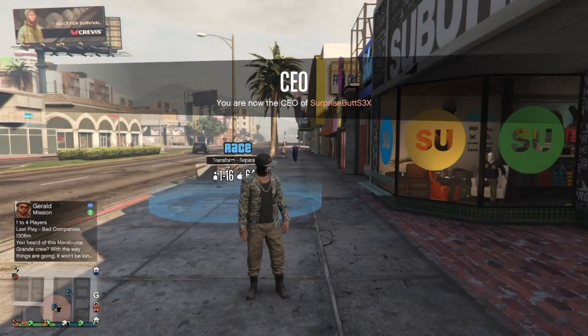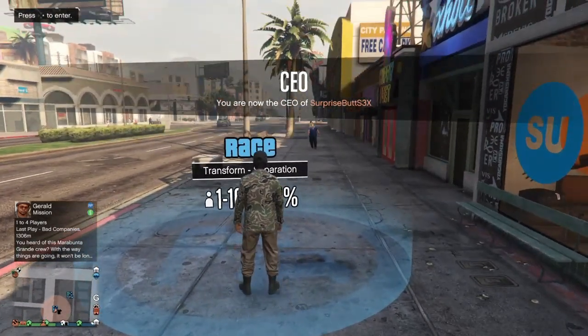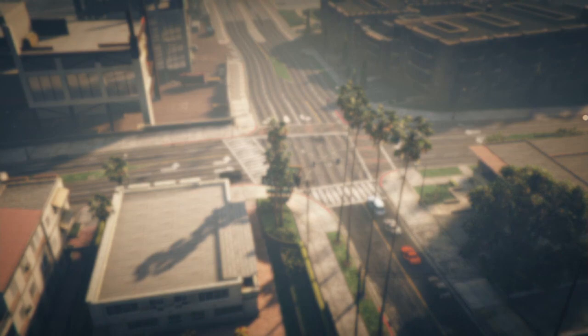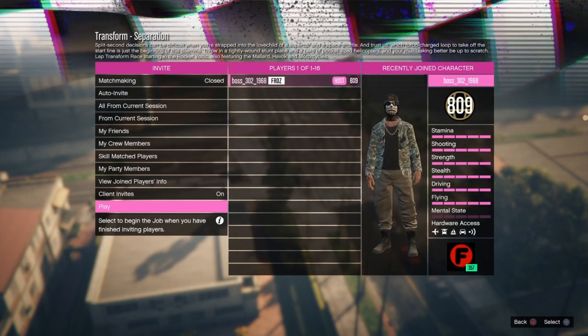Once you've picked the outfit, come over to the transform separation and hit round D-pad to enter. As soon as you load in, start it up by yourself — you don't need anybody else in here.